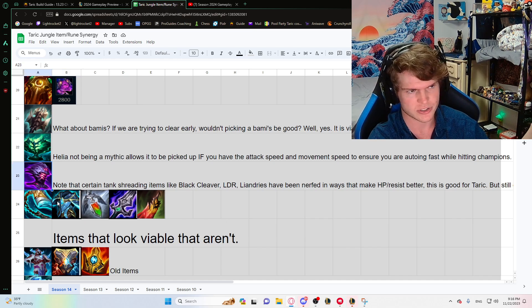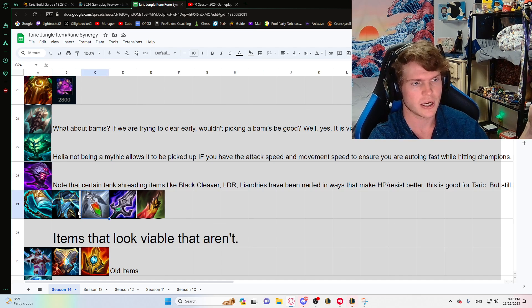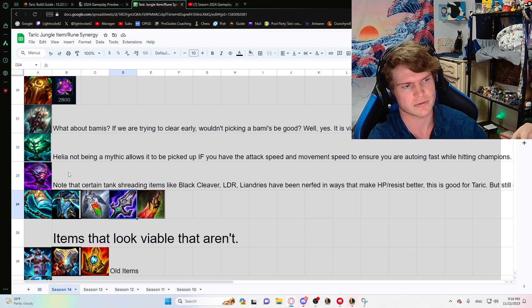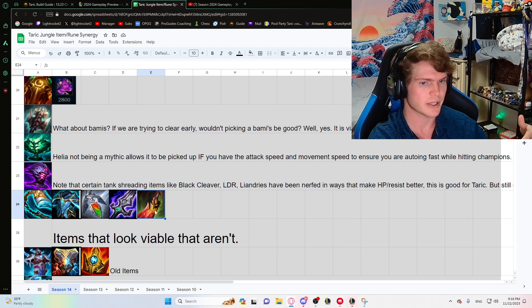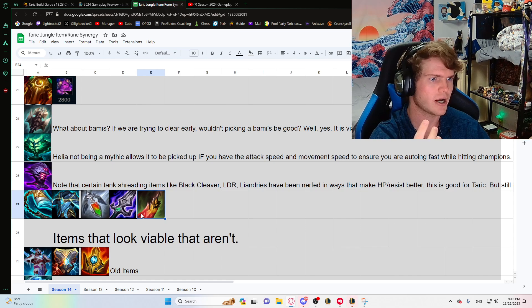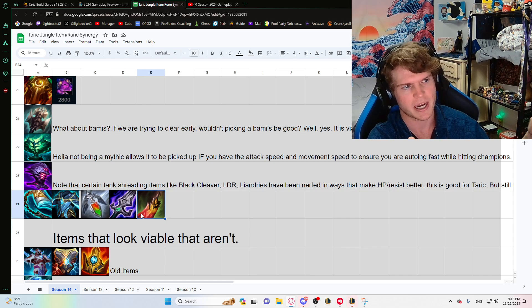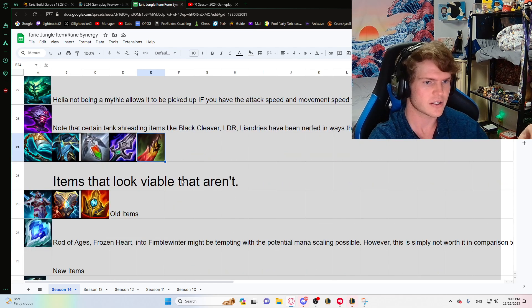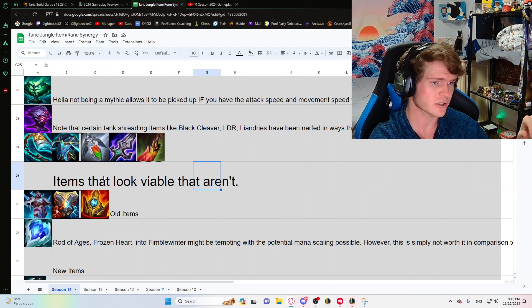Some other items worth noting: Stridebreaker looks viable, Force of Nature gets even more MR so it synergizes really well with Jak'Sho, the new Redemption got haste back, and BotRK is good for early clear speed — if they have heavy HP champions you could go BotRK instead of Wit's End. Death's Dance rush is back because it was always good — not a mythic, the bleed is effective with Taric's ult, and it has haste, AD, and armor.